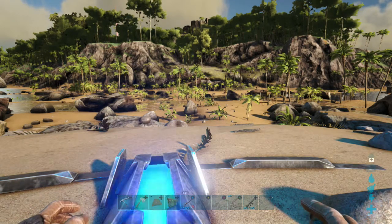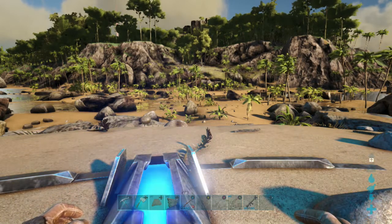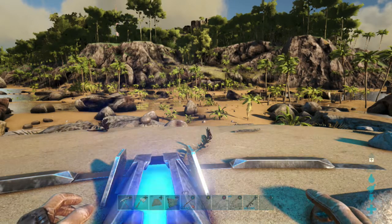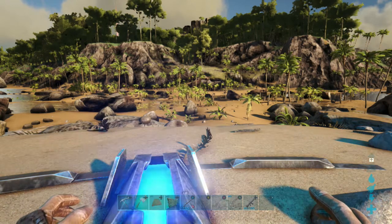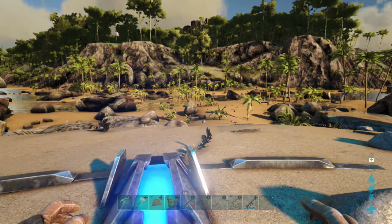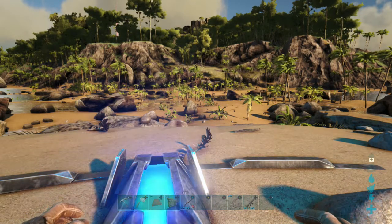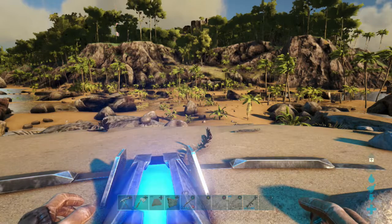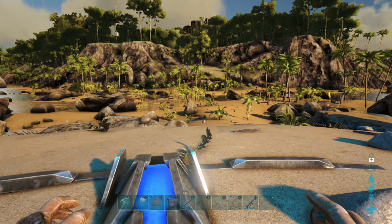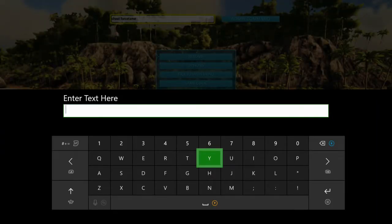Before we even start we need to get a few things ready. First and foremost, put yourself in God mode and get yourself infinite stats turned on — just an extra precaution. Every single aggressive dinosaur that you spawn in will attack you, and you don't want to get hurt or die when you're trying to get a Force Tame command logged in. Make sure you have that on and you will not die.